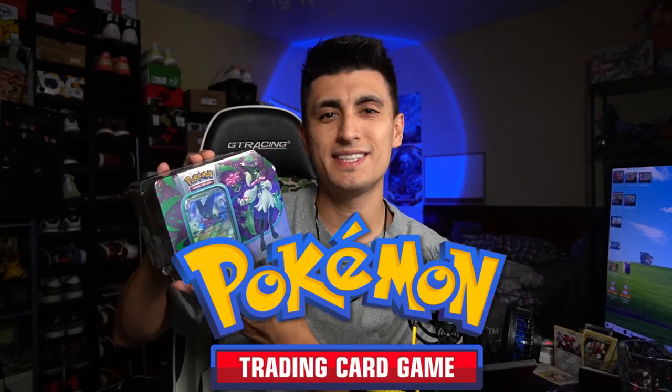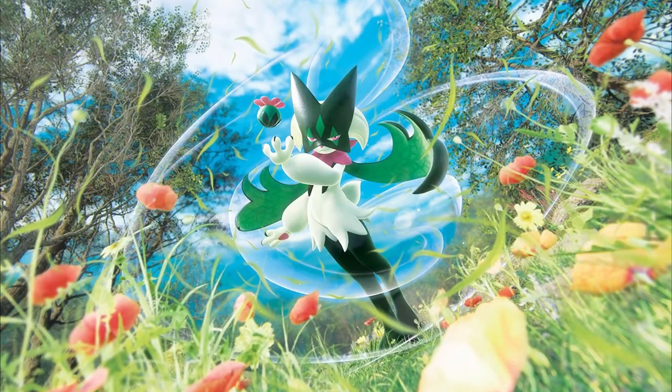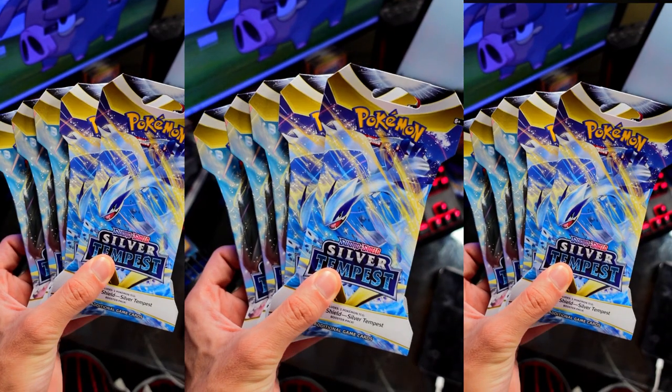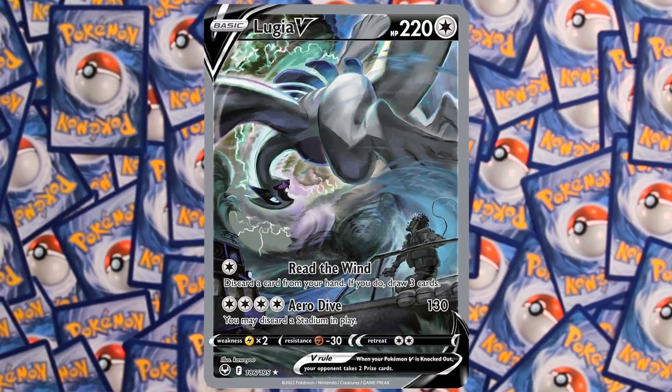Kraken opened the brand new Pokemon TCG Paldea Powers tin today. I'm excited to crack this one because this is my favorite starter out of the three. They also have five blister packs of Silver Tempest to see if we can pull a third alternate art Lugia.